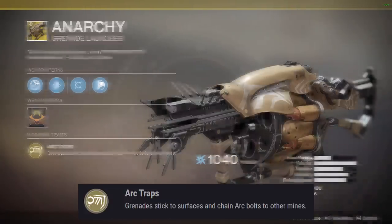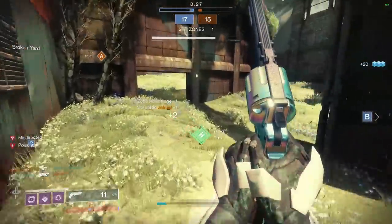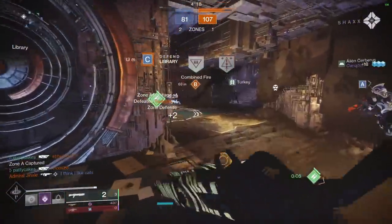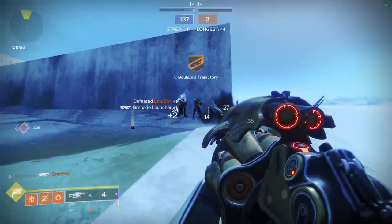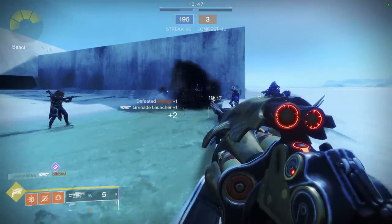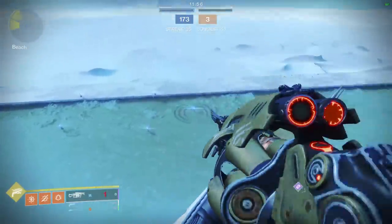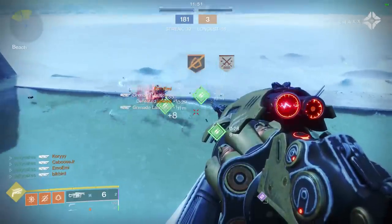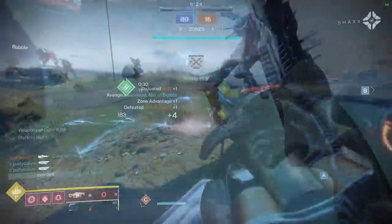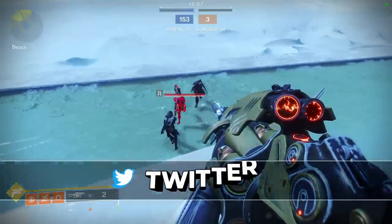Anarchy's main exotic perk is Arc Traps: grenades stick to surfaces and chain arc bolts to other mines. Anarchy is probably the strangest PvP weapon on this list — it's an incredible weapon in PvE, but in PvP it's not typically viewed as a popular pick. You can either stick enemies directly with the grenades, or draw an electric fence pattern on the ground, or a combination of both. Grenades deal 35 damage per tick when stuck directly, plus 9 damage for the stick — if you stick an enemy directly, it's a guaranteed kill, even against a roaming super. Ground damage between the grenades ticks for 135, so it only takes 2 hits to kill. You get 6 grenade ammo when picking up Anarchy off the wall in 6v6 modes, so theoretically you can pick up a decent amount of kills. On paper this sounds great, but in practice it's much harder to achieve against smarter opponents. Overall, I'm going to say Anarchy is not a great choice for PvP and I'm going to put it in D tier — but I'd love for you to prove me wrong. Send me a tweet with your best Anarchy montage.